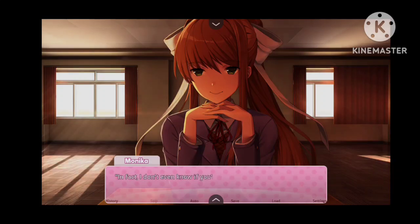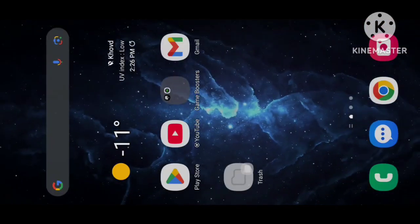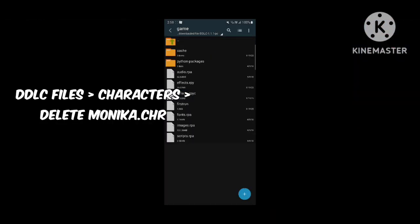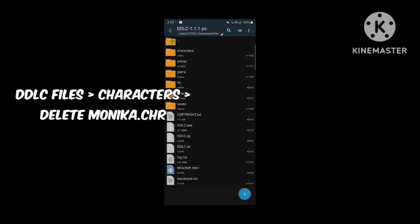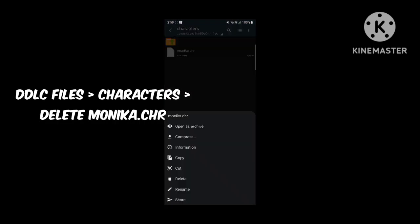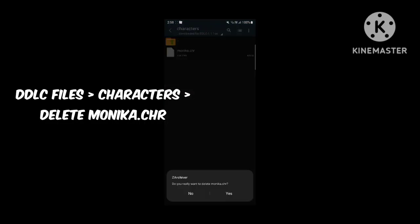Okay, you can see this is fixed now and Monica is here. If you're tired of Monica and want to delete her, it's pretty simple guys — just quit and go back to your game files. This is our game file, just click on it, go to characters.